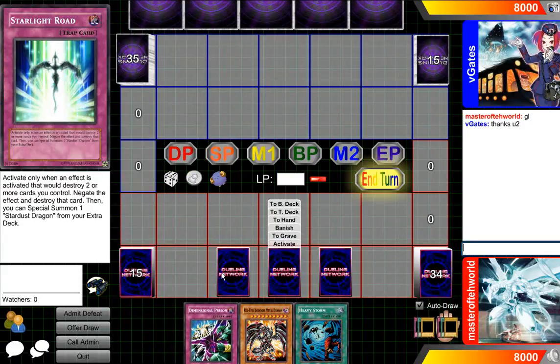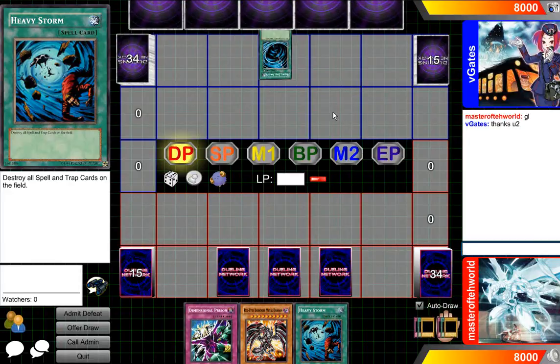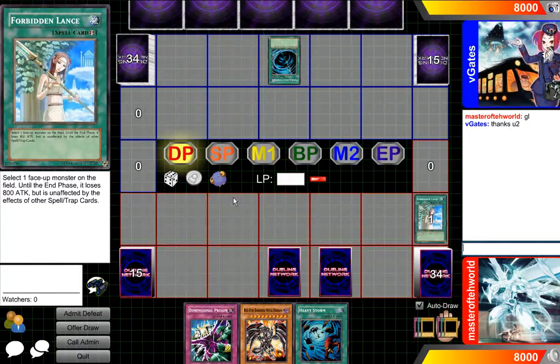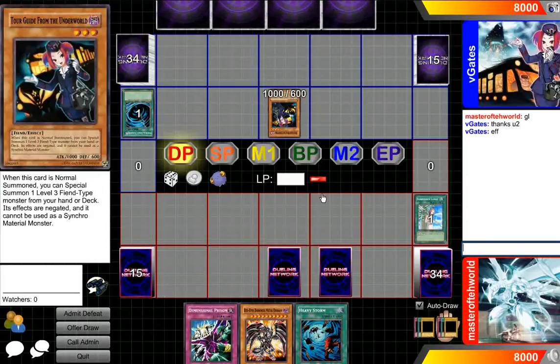And we're gonna end. There's a very sick combo you can do with Jagunikis as long as you have Black Queen, Zephyros, and Jagunikis in your hand.